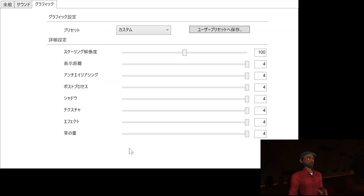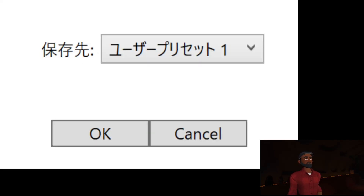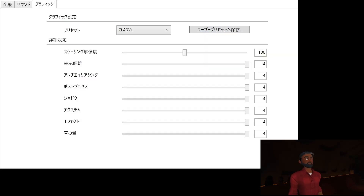Moving up to the final column — this is the graphic settings. This says preset, so there are preset options here. When you pull it down it's all in kanji, but it's the different levels of graphics that are preset — basically your low, medium, and high settings. And then there are three different settings that are your user settings, so when I set these options I can actually save to a user preset. I can save three different custom settings that I define.